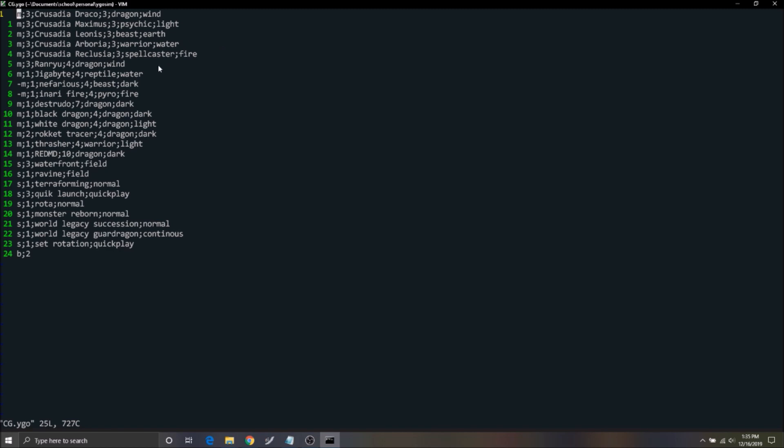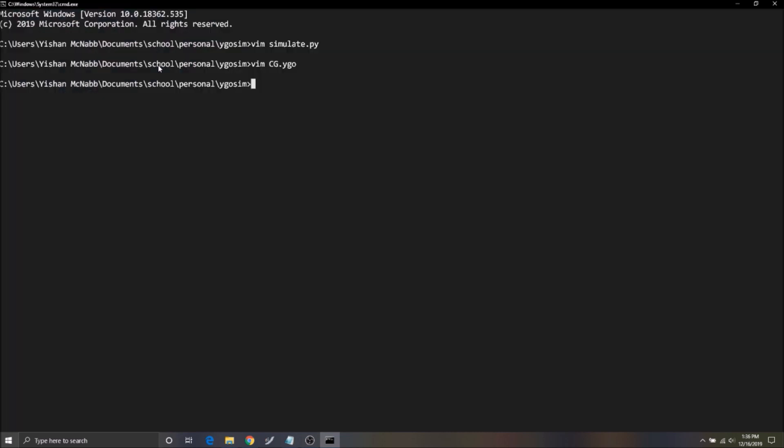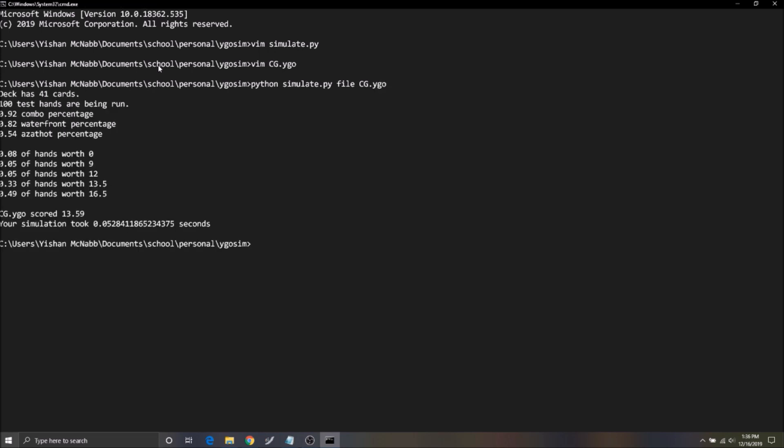Here's an example of the format the simulation accepts for decks — it's just a text file. The nefarious arching and narifing cards have dashes in front, which means the simulation ignores those cards. We're going to run the simulation here with Python — a Python program for all you computer scientists. It runs a hundred test hands and comes back with results: we combo 92% of the time, drew Waterfront 82% of the time, and made Azathot 54% of the time.